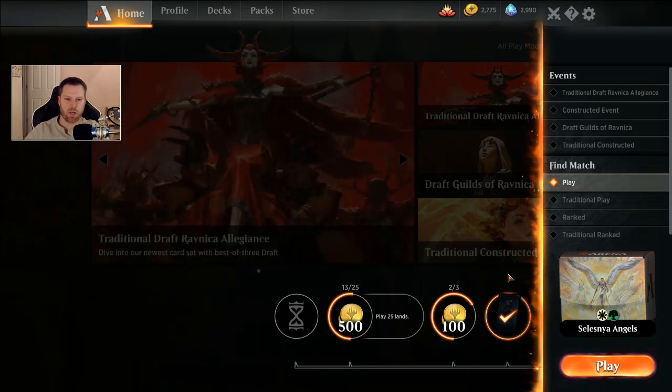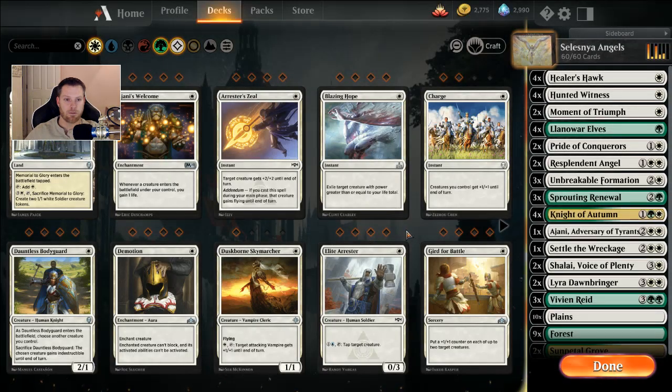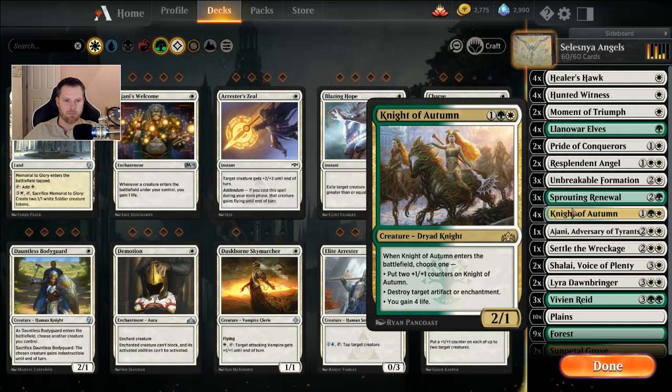Hello everybody, thank you for joining me for this video. Today I want to talk about Selesnya Angels. A few concepts I'm kicking around — this is something I do before I spend wild cards. I kind of use what I have to see if the concepts will work, and then I go more into it. I think it has some teeth and can stick around, especially with the addition of things like Knights of Autumn and some of the newer Angels.